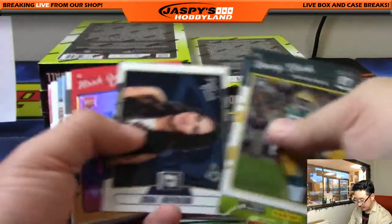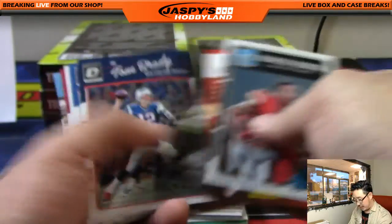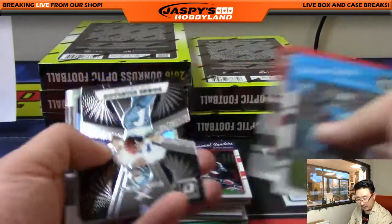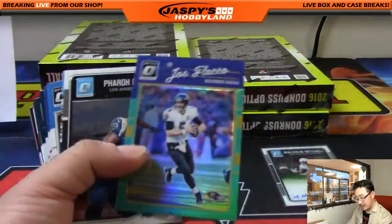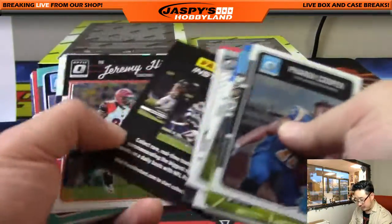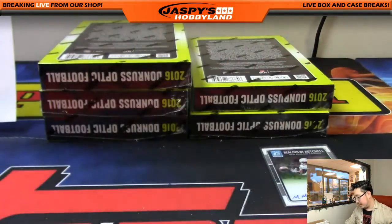Joe Flacco, 160 out of 299 for the Ravens. Titans rated rookie, 223 out of 299 — for Brad Richardson. And that was that box. We've got Marissa Miller too — some eye candy, easy on the eyes. Unfortunately four more boxes to go. Next one — two left in the next Optic Football. Two hours of Optic to start the day — let's knock it out. Go to jaspieshobbyland.com and get the last two teams. Then we'll go to Transcendent Baseball right after that, which is almost single digits.